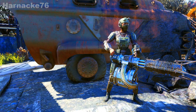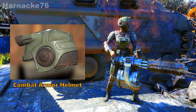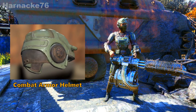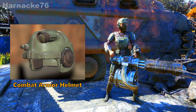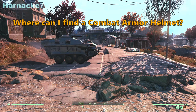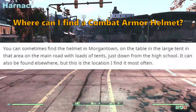Hey everybody, this is Heineke again and today I thought it was time for another plan hunt video. Today we are going to look for the plan for the combat armor helmet. Now you can't buy this plan, you can't find it as a spawn anywhere. There's only one way that you can get it and that is by scrapping combat armor helmets, so to do that we need to go and find some. Where can I find a combat armor helmet, you say? Well, I'm glad you asked.